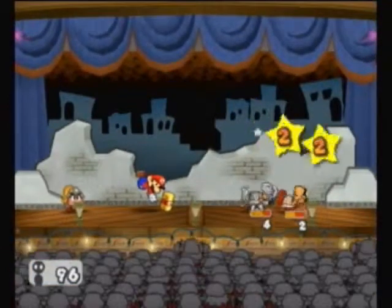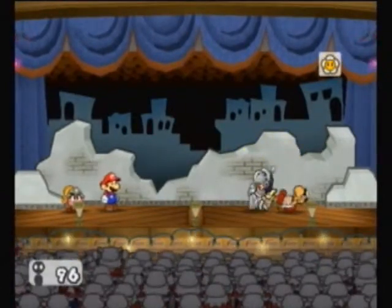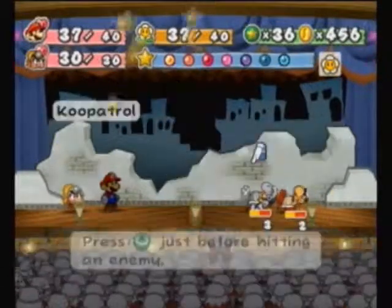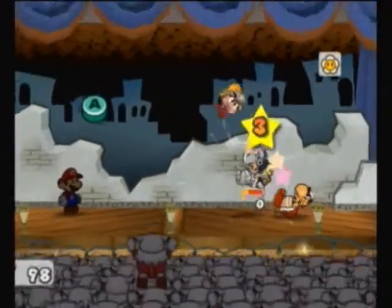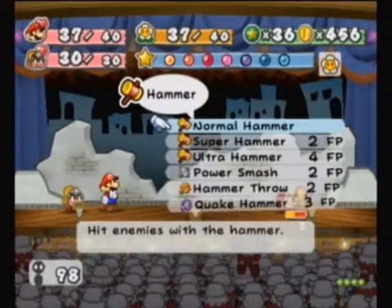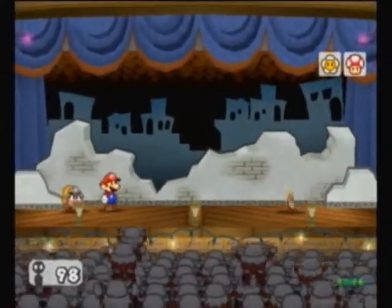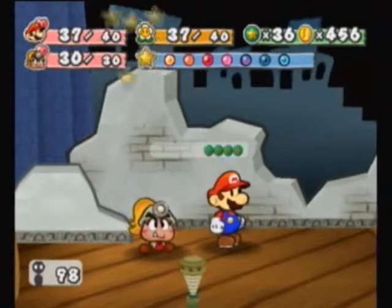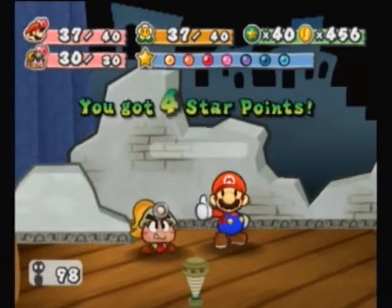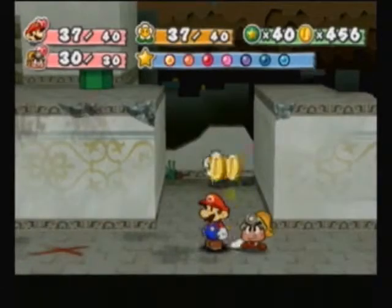I thought it was a magic Koopa in that area. I think I have to kill him anyways. And I missed the Action Command because I pressed the button to do it. Okay, we just don't get anything for the Koopa.